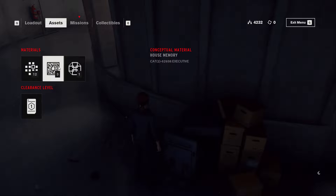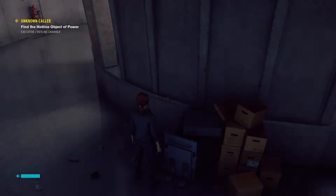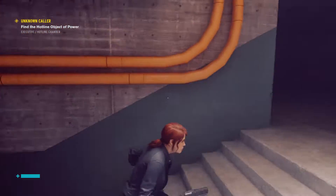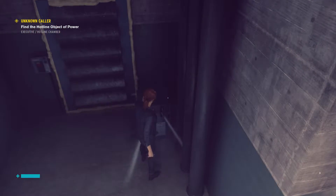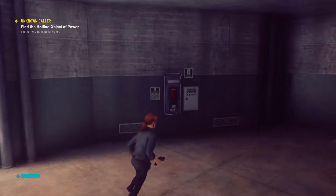We got a house memory, a new material — oh there's the clearance level, this is our mission. Yeah, we definitely fought Tomasi and fended them off. Now we're going to the hotline — can't be far now. Getting some nice goodies here today. More undefined reading — when can we start crafting?